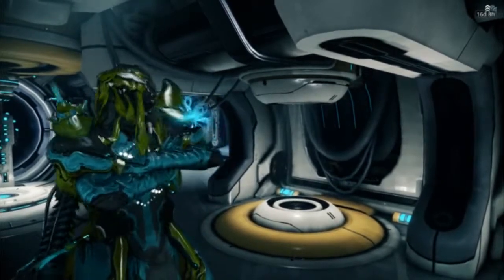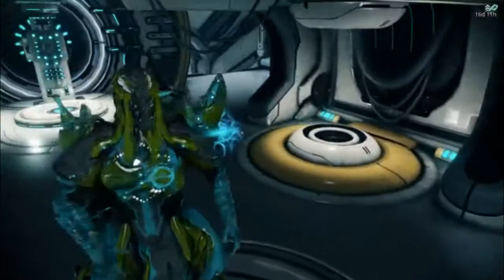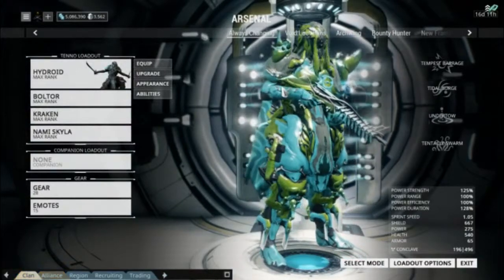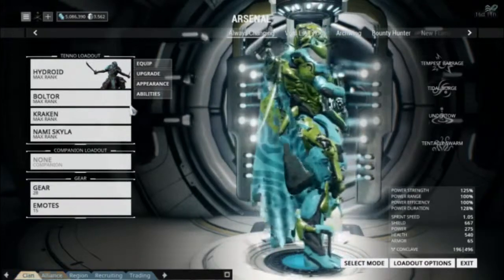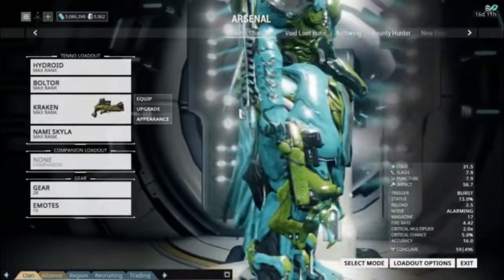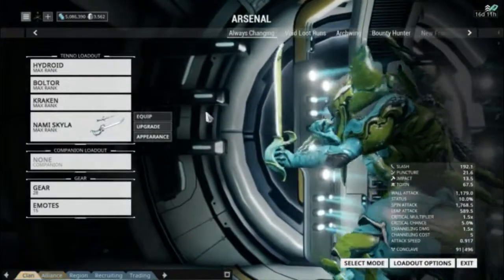A lot of people are not big fans of Hydroid, but I just think he looks really great, especially if you get the Grineer style cosmetics and put them on him. They almost look like coral, like they've been growing off of him — like he's been left underwater for a really significant amount of time and coral started to grow on him. It looks great especially with this almost swampy color scheme I have going, with the aqua blue, the green seaweed color, and then the gray almost like the bare bottom of the ocean feel. He's running the Boltor, which is pretty cool with this puncture, almost like one of those pin cushion type of fishy things.